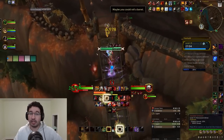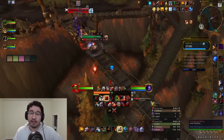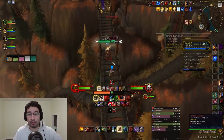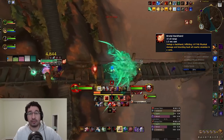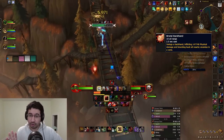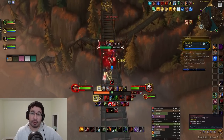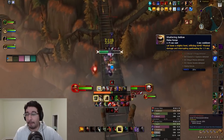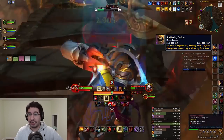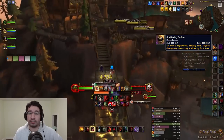The first trash mob you'll face is an Iron Tide Enforcer. This is a lieutenant mob who is not CC-able, and he has a random target frontal ability called Brutal Backstab. This is very dangerous, so make sure you dodge it — it will not follow you once it locks into place. They also have a new ability called Shattering Bellow, a 40-yard physical AoE that will interrupt any spellcasting, so stop casting when this goes off.